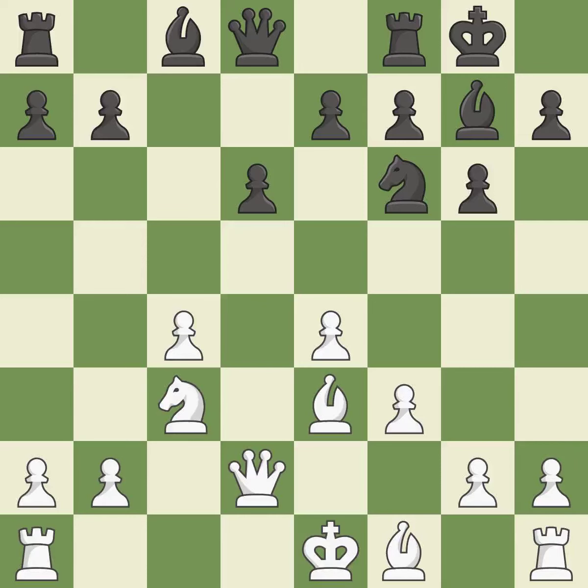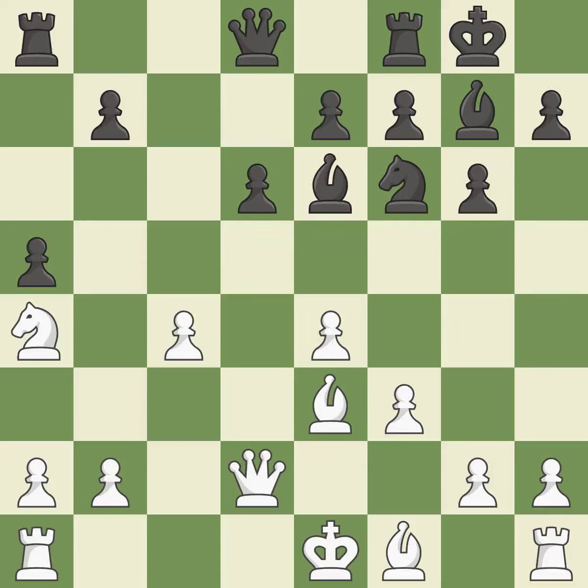This prevents the opponent from being able to reveal an attack on a queen. It is the final book action — a wise decision. By growing a bishop from its initial square, this activates it. It is ideal. This buys time by putting a rook in danger and getting it to flee.